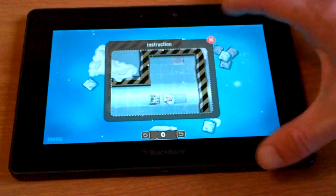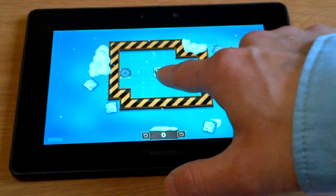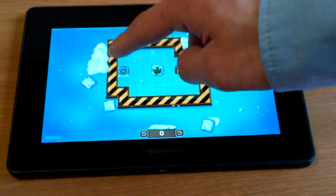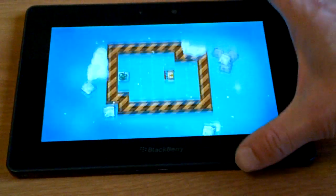For the first few levels you get instructions. The point is you're the little car and you have to push the fruit that's in ice into the target area. The first level is pretty simple — you just tap the direction you want to go in and the car will push it.